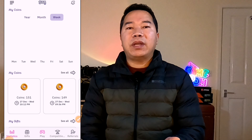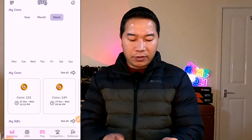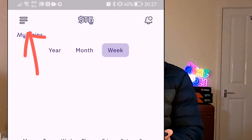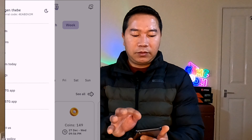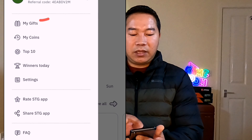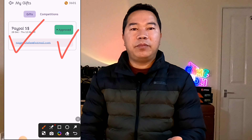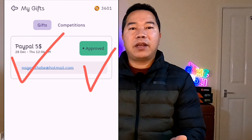As I said earlier, I'll show you my previous withdrawal and payment proof. If I click on 'My Coins' on the top left on the three lines — now you can see here 'My Gift'. If I click here, I had a withdrawal to my PayPal and it was already paid. Now I will show you in my PayPal account.